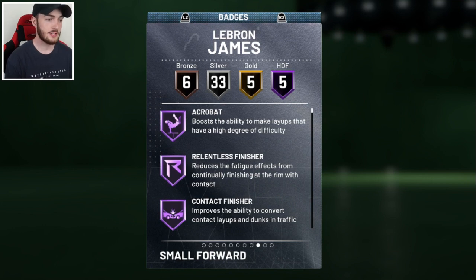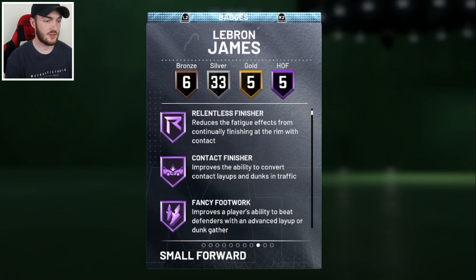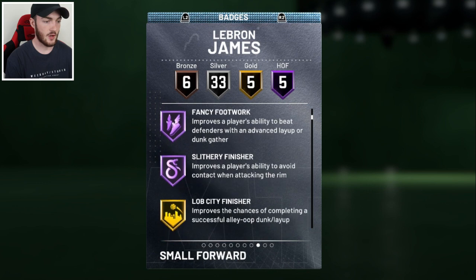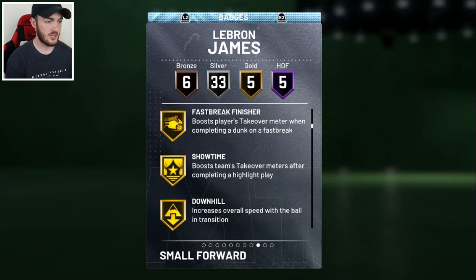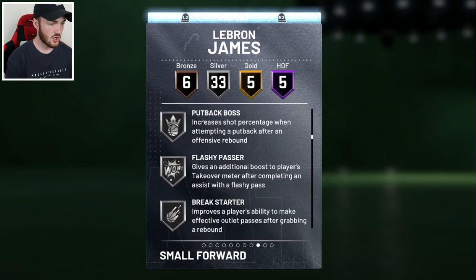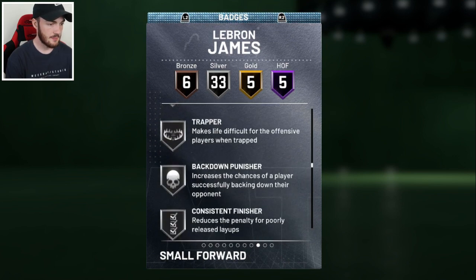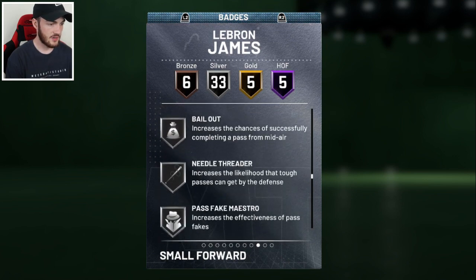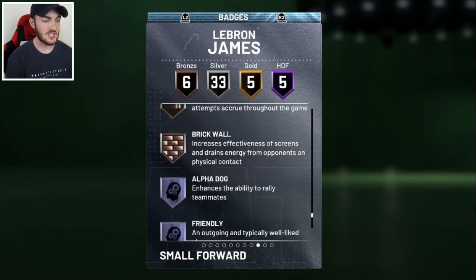He has five Hall of Fame badges, five gold, 33 silver, and six bronzes — a lot of badges overall, though the gold badge count is pretty low for a Diamond LeBron honestly. In the Hall of Fame he's got Acrobat, Relentless Finisher, Contact Finisher, Fancy Footwork, and Slithery Finisher. In the gold: Lob City Finisher, Pogo Stick, Fast Break Finisher, Showtime, and Downhill. In the silver: Difficult Shots, Put Back Boss, Dimer, Clamps, Intimidator, Consistent Finisher, Deep Fades, and Green Machine. I'm actually really hyped to use this card.